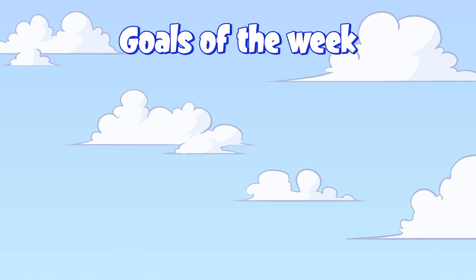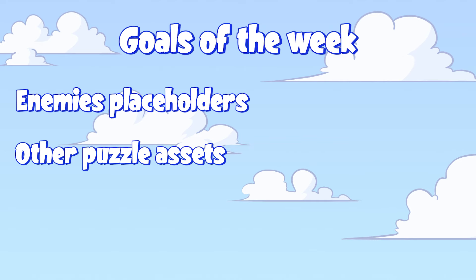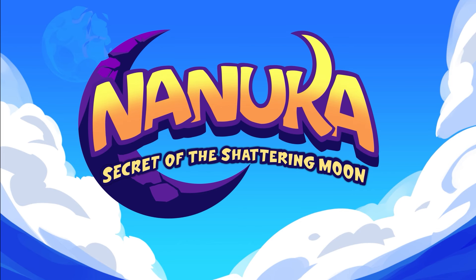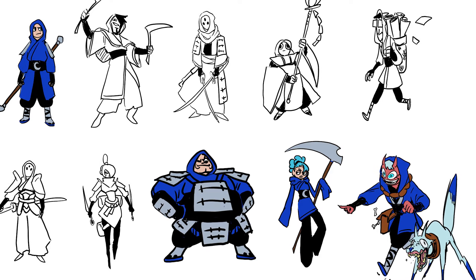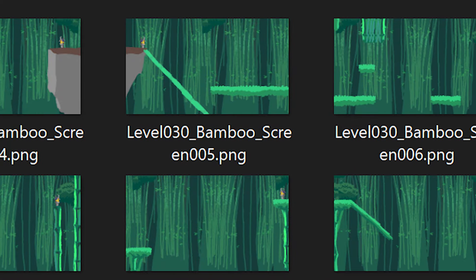This week we finally got to a point with the placeholder levels that we're happy with and can continue with the enemy placeholders along with other puzzle assets. We're also going to focus more on the allies and their gameplay. Level 3 had all the objects in place but no enemies, so this week we implemented all of them. You can now play level 3 as intended with all the gameplay elements.